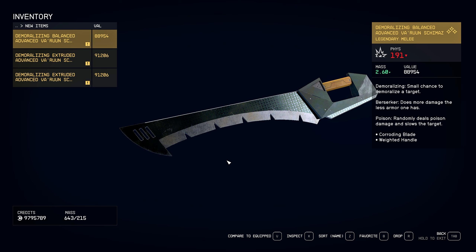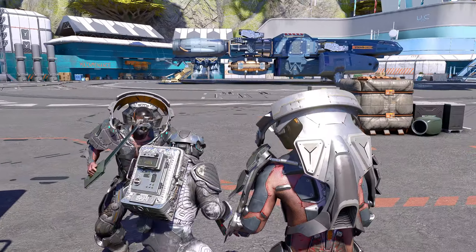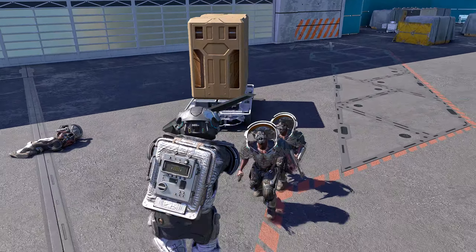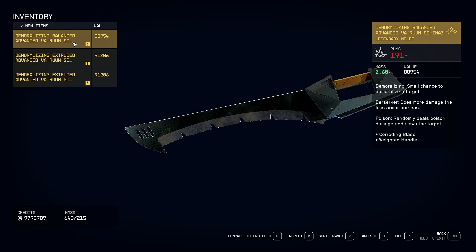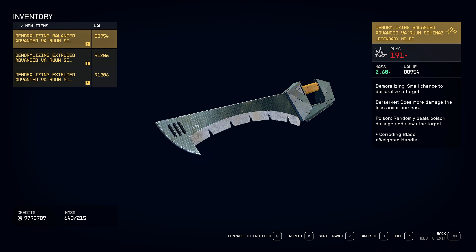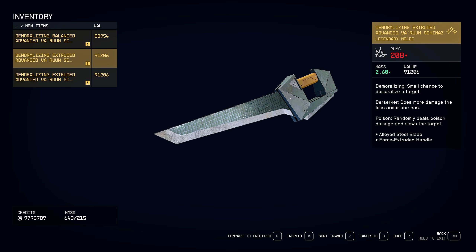When it comes to getting your very first legendary weapon from Shattered Space, more than likely the first one you will encounter is going to be one of the Shimmers — by far the coolest looking blades we've seen in Starfield so far. These are completely unique to Shattered Space and to the Varoon faction. You'll only be able to pick these up after completing the second main story quest, The Promise Broken, and depending on how lucky you are with the drops, you'll be able to get one of three variations.